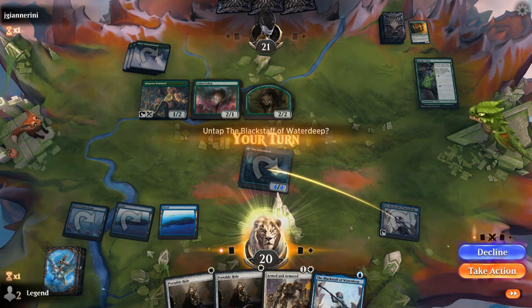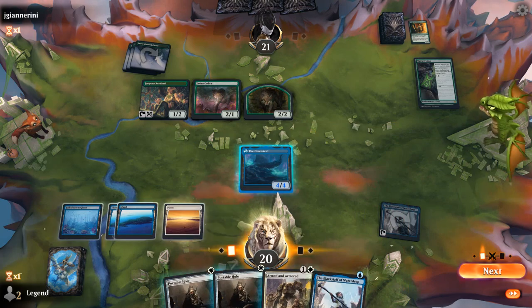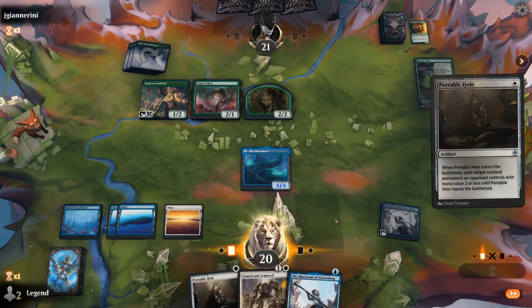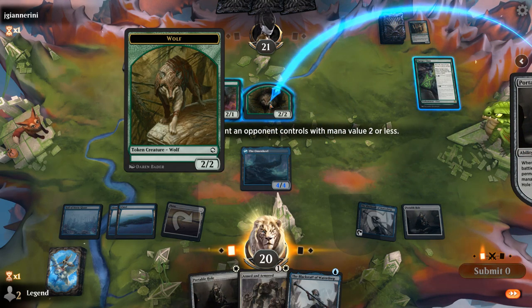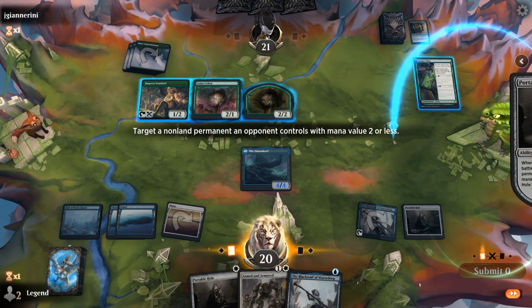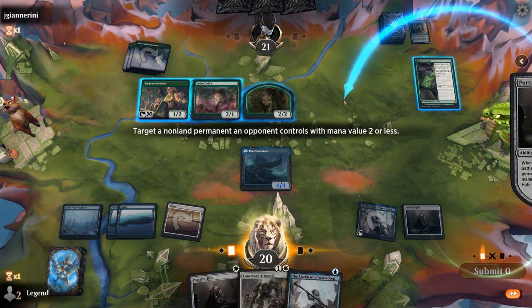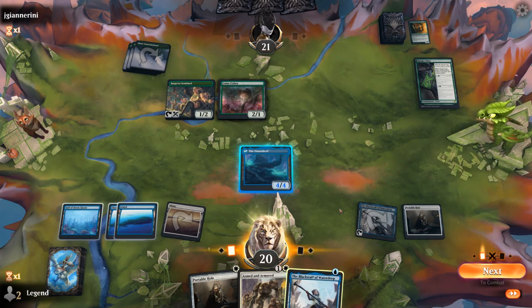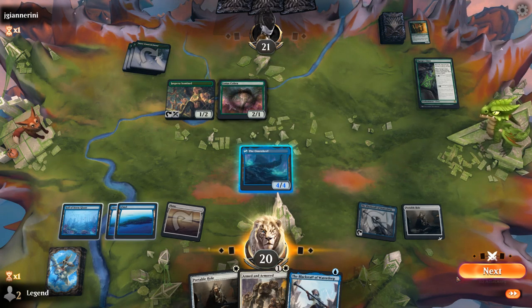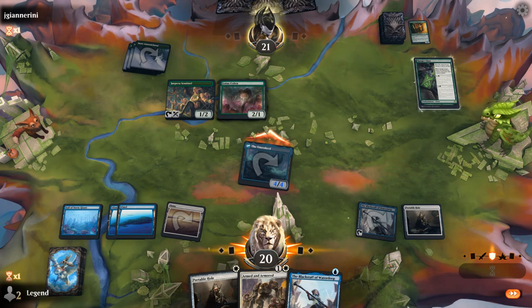Would love to find white mana for Portable Hole — there we go. I'm just going to get rid of the Wolf Token, since they wouldn't be getting that back if Portable Hole ever dies. Could also exile the Ranger Class itself, but I'll do that next turn. Also attempting to go for the Lotus Cobra which can accelerate them. With Black Staff we're pretty likely to turn Portable Hole into a 4/4 at some point.